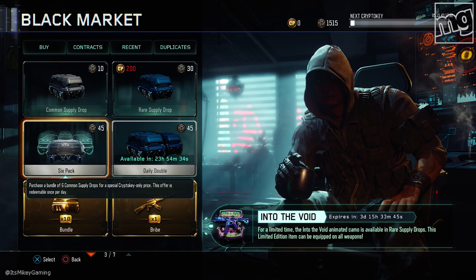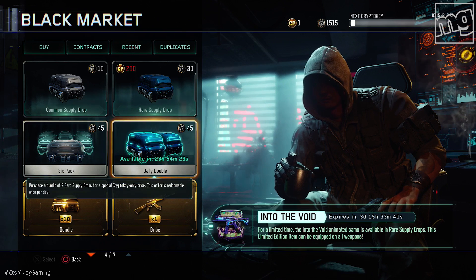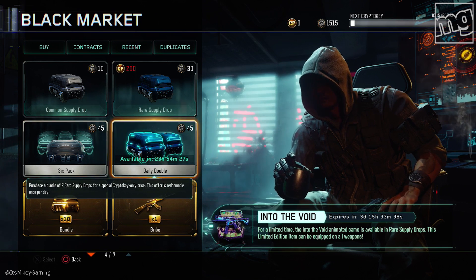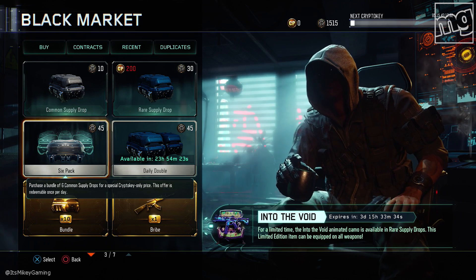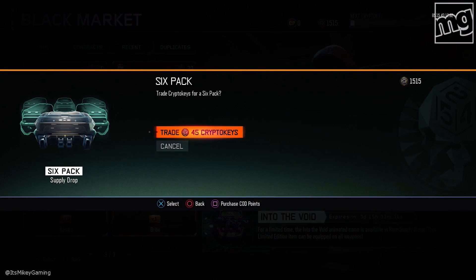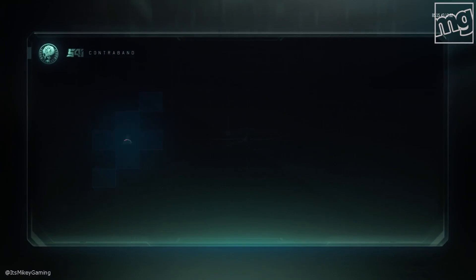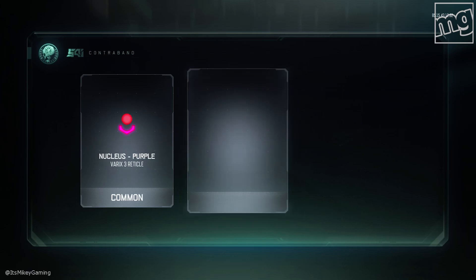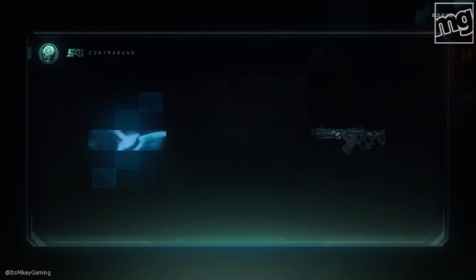This six-pack thing — I normally never use these, but people have been tweeting me and I've seen pictures on Reddit. People have had some good luck with this. I never buy commons, but I'm gonna try right now. Why not? I'm hoping to not spend more than 500 Crypto Keys. I like to usually go in 500 batches. A bunch of garbage — I'm not surprised.